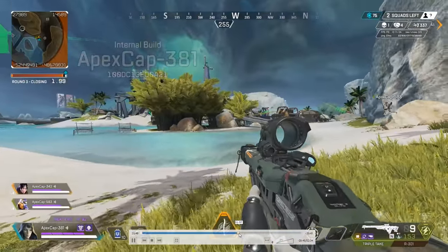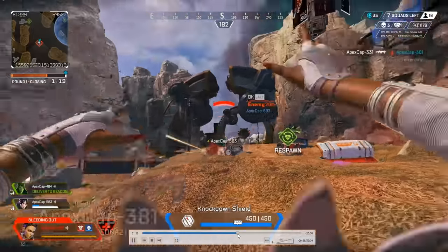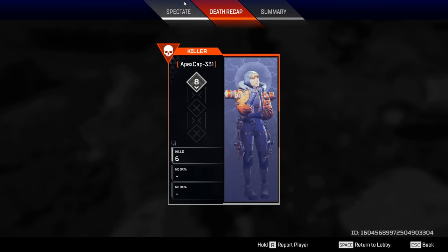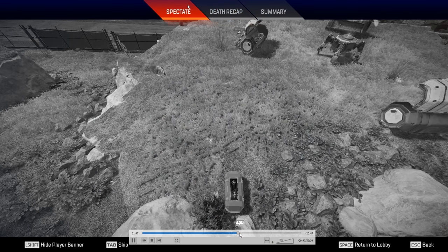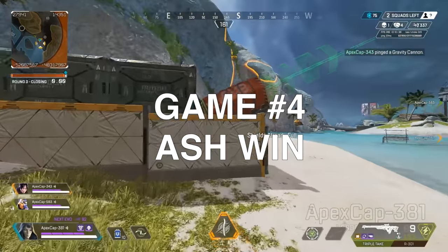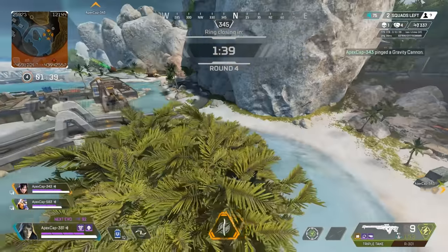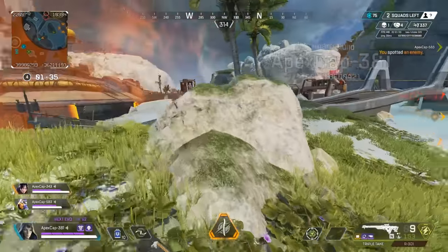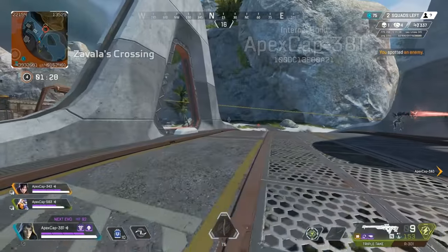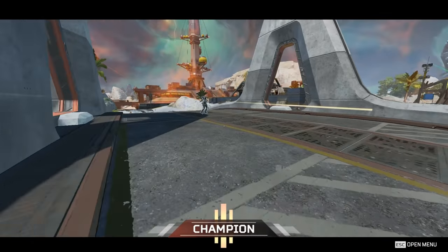We lost this encounter — this Watson just played really really well. I whiffed a lot of shots and that gen there definitely healed them up faster. Watson is now able to create space where it doesn't exist, which is what her strong suit should have been. You can also use the gravity cannon to get away. In the Ash footage, there's only one squad remaining and we want to push immediately. We use her ultimate — quick little dub, quick rotation that really threw them off.